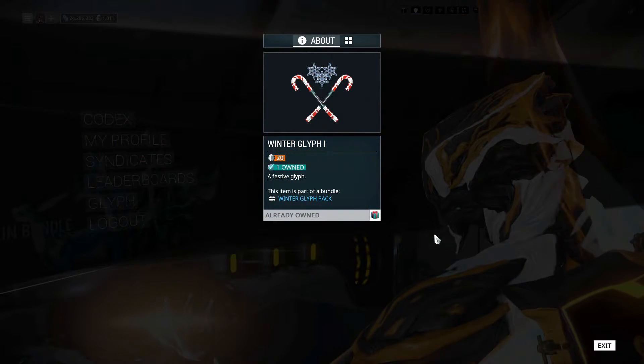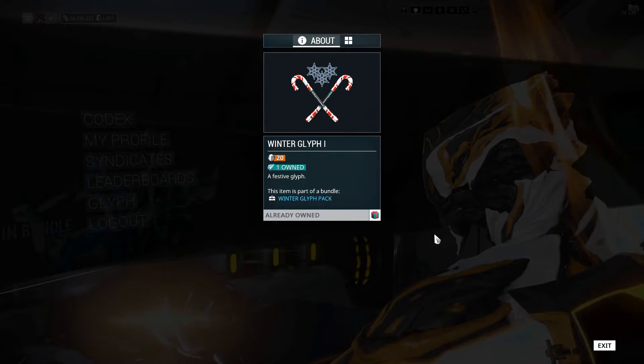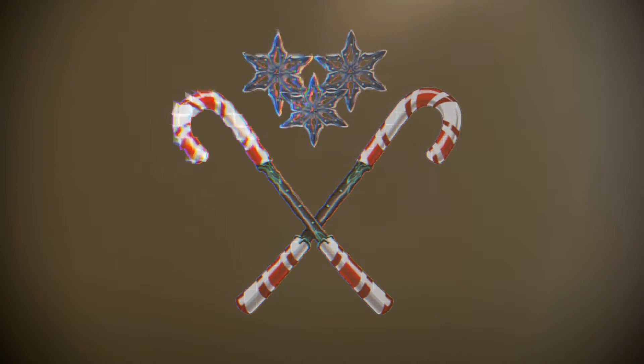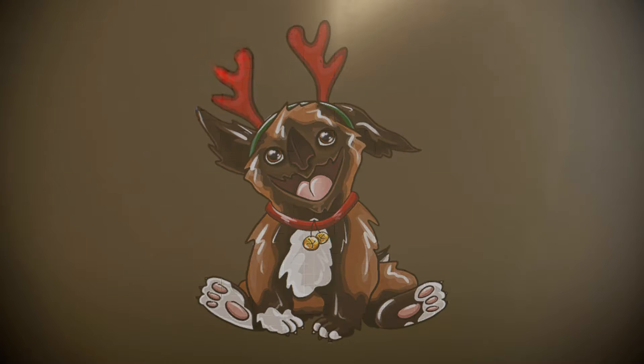If you don't have enough platinum to acquire this pack, you can purchase each icon separately for 20 platinum. The Winter Glyph Pack includes a total of 6 Christmas-themed Warframe icons.